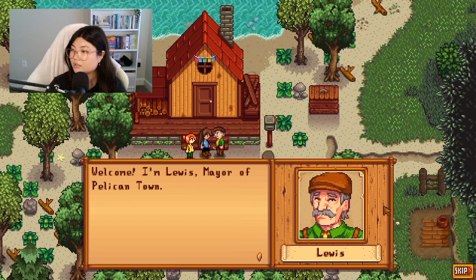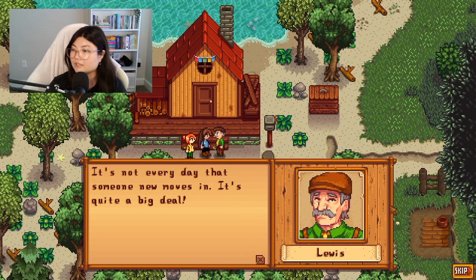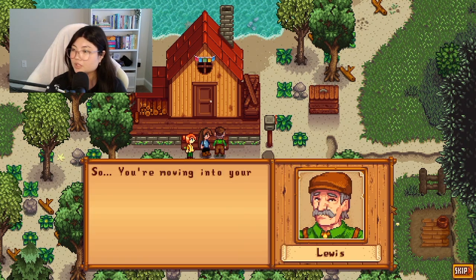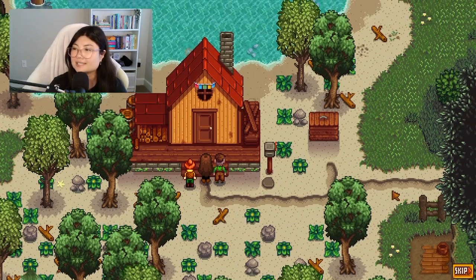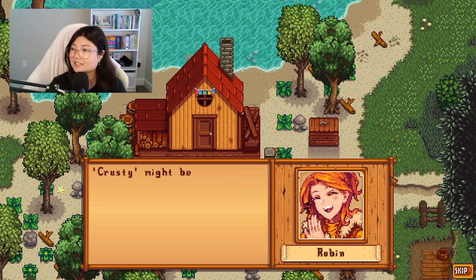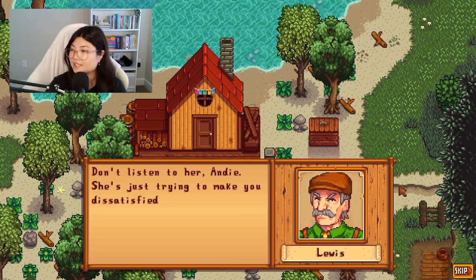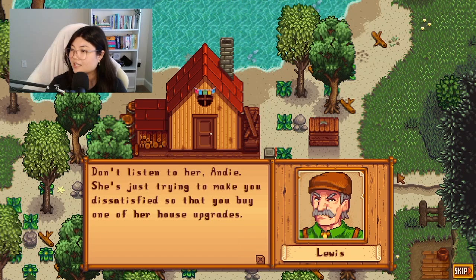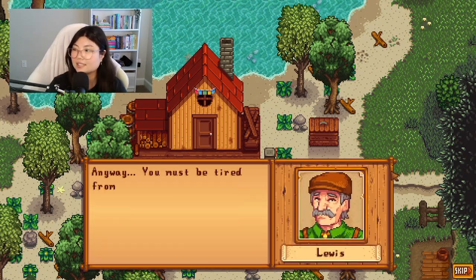Mayor Lewis greets us: 'And here we are, your new home. I'm Lewis, mayor of Pelican Town. Everyone's been asking about you — it's not every day that someone new moves in.' Lewis calls the cottage 'very rustic' and Robin jokingly says 'crusty might be more apt.' Lewis accuses her of trying to make us dissatisfied so we'll buy house upgrades. Either way, the starting house is so tiny — we're definitely going to need those house upgrades.